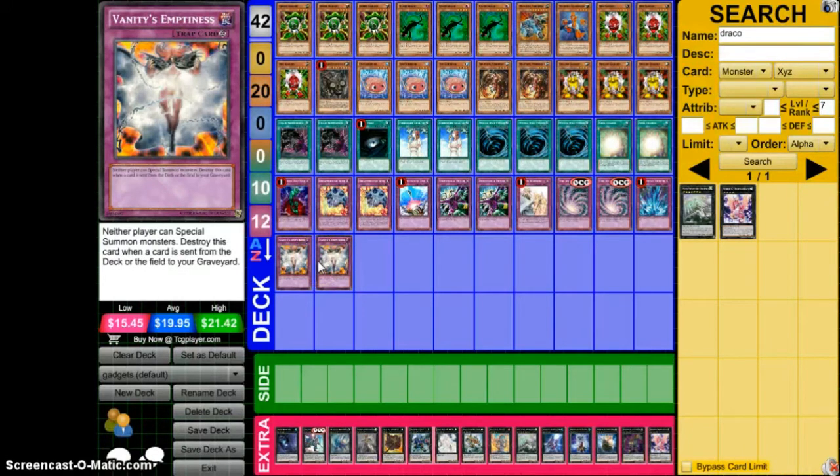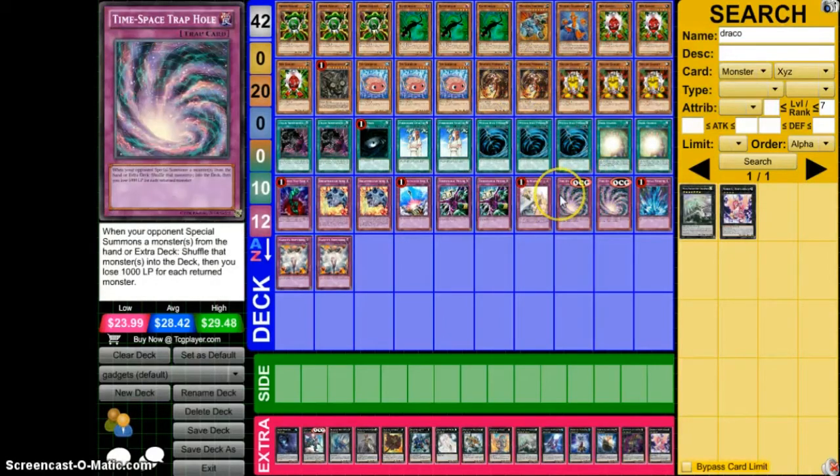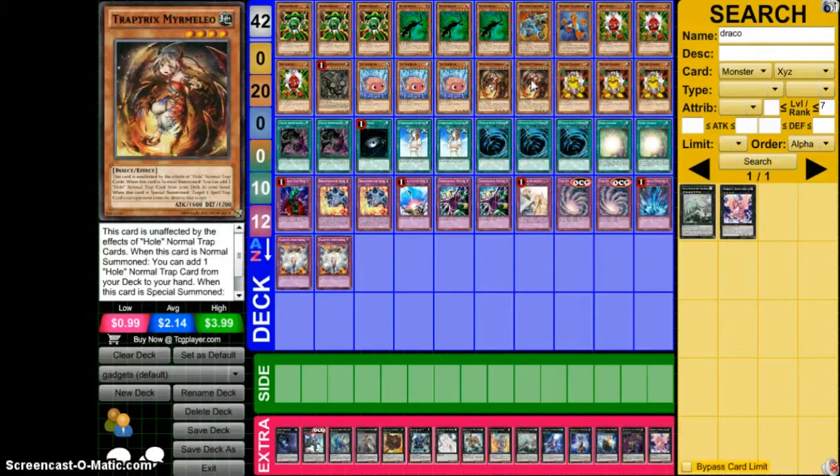I was going to run Dеanna in this deck but decided not to, because as Roger said and from my own testing, Dеanna made Hands really dead. I'm running two Mermelio rather than three because two targets to search out is really good enough. I might run three if I'm running six gadgets since it would make more sense, but running nine gadgets I'll just cut her down to two.